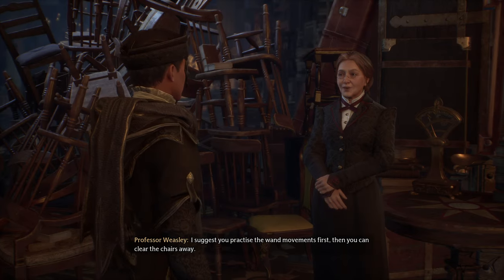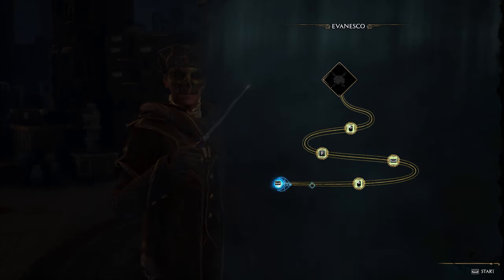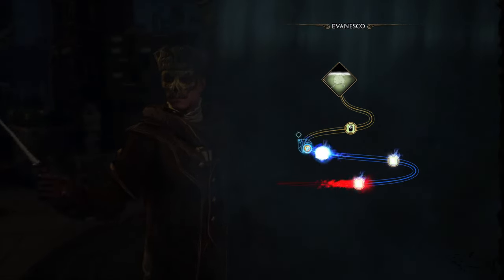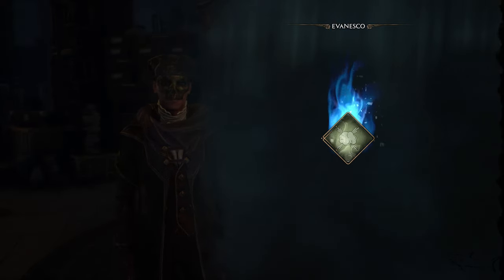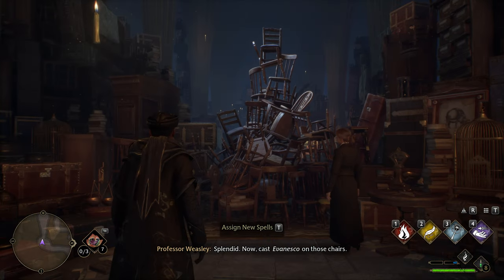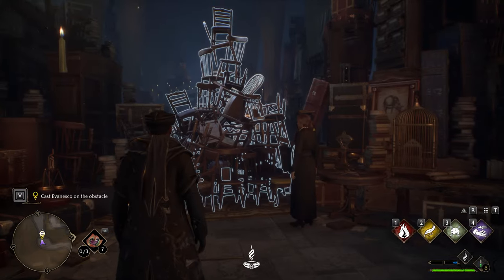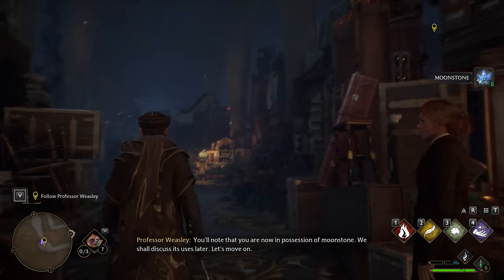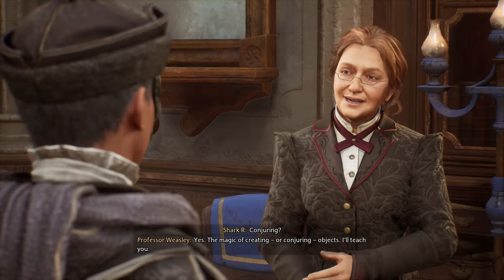At the start of this mission you'll first learn the spell that makes objects disappear — Evanesco. That's the name, and I'll show you how to use it. You have to put it in your inventory and then cast the spell. I play on PC and you press T to use it. Not every single object can disappear with this spell, but some of them can.